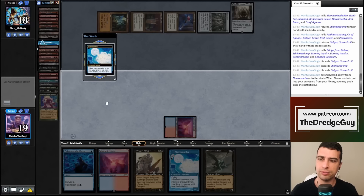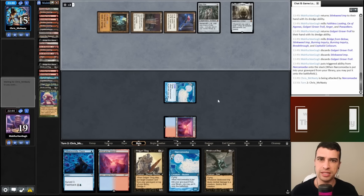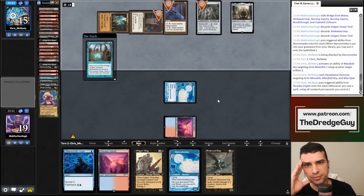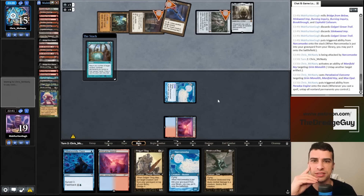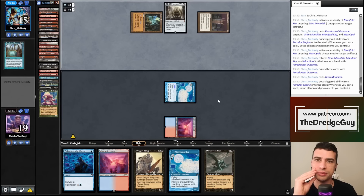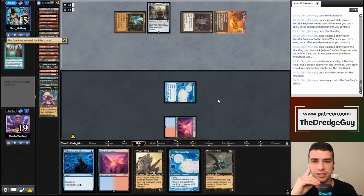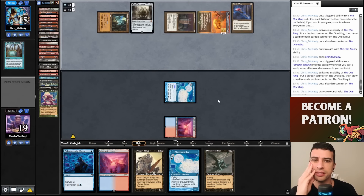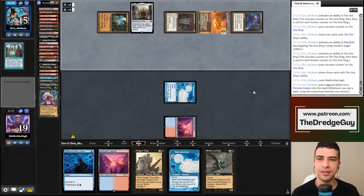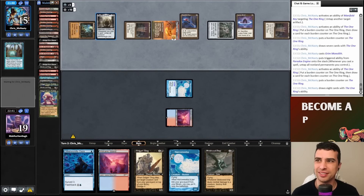Let's dredge five — all dredgers, nothing great. We need to crack Cephalid Coliseum hoping for a good sequence. We can even win this turn — but we need Dread Return, Fatestitchers, one Bridge, a couple of Cabal Therapies. Super unfortunate. Maybe my opponent wins now. Narcomoeba has haste though — no therapies. We pass. My opponent taps Ancient Tomb, untaps Chrome Mox, taps it — Paradoxical Outcome! This returns three artifacts to hand and draws three cards.